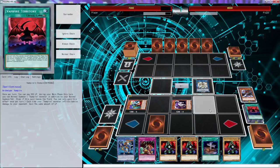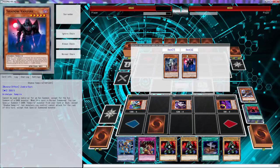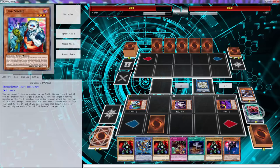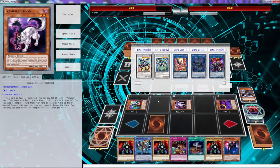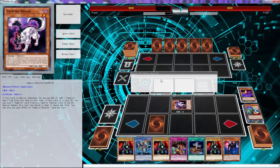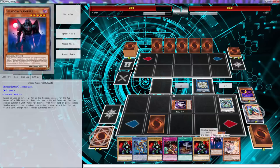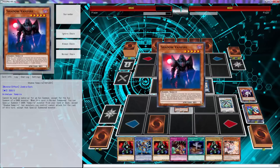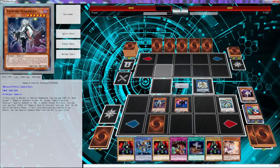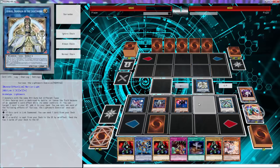We use Vampire Brood to special summon it — placement doesn't matter. We pay the 500 to grab Territory. Territory is fantastic because it lingers on the field so you still get your effect. We then use the Mirror's effect to grab Shadow Vampire, and since Territory has been activated you get a free tribute summon. We free up our slots, tribute out Vampire Brood, and use Vampire's effect to special summon Scarjulate out of the deck. Scarjulate triggers — paying a thousand — so we're down to 5500, but it's fine. We get Vampire Sucker out.